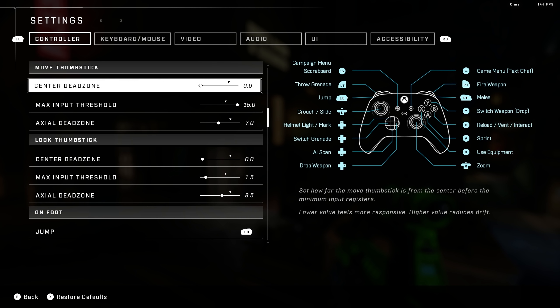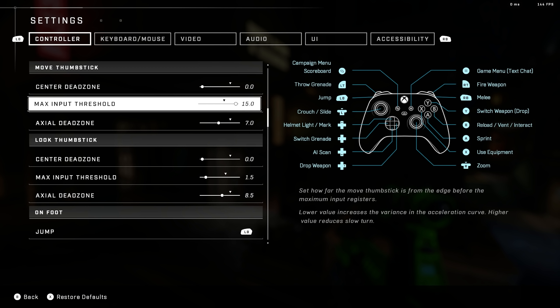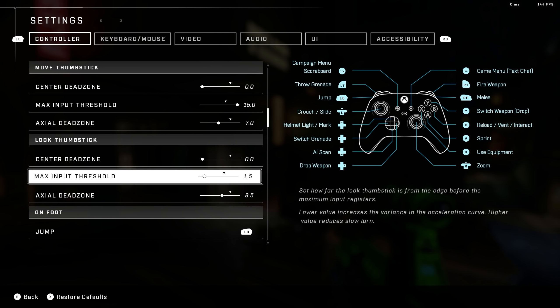Max input threshold controls how long it takes until you hit the maximum acceleration curve. For the movement stick, I like having it maxed out at 15 because it lets me hit my strafe speed much faster — I can't think of a downside of running it at 15, and a lot of pros are using that higher setup. On the look thumbstick, I like a 1.5 so I'm not dealing with that full max acceleration until I'm definitely pegging the stick as far as possible.